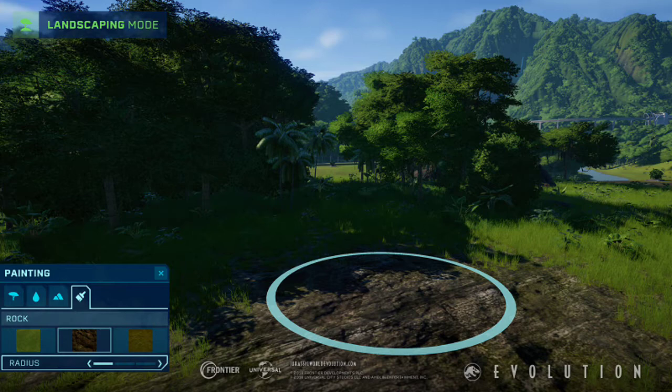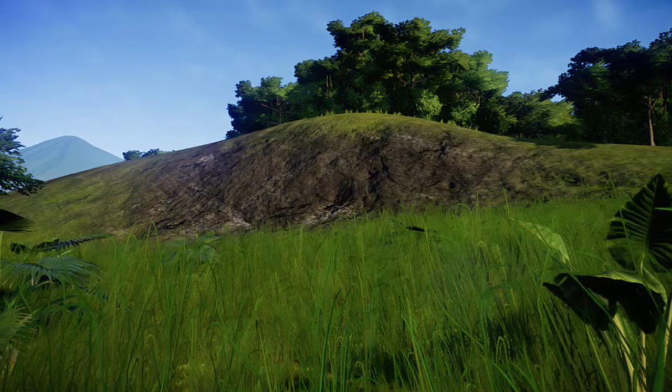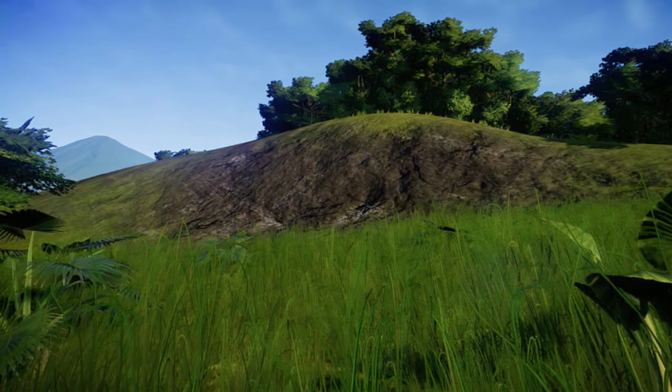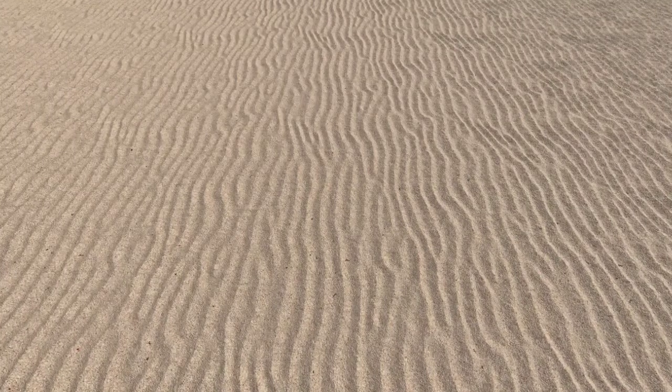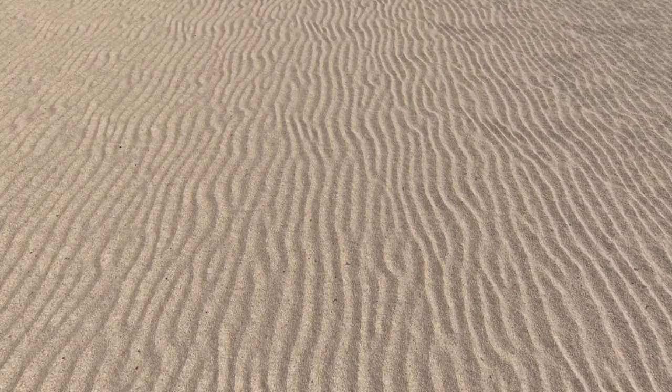After a little over a year of asking and pretty much begging Frontier for something like this, Frontier finally gave us what we wanted — because Frontier actually listens to us, despite what some people in this community think. Alongside the Claire Sanctuary DLC, we were also given an update that included terrain tools, with stuff like rocks, mud, dirt, even gravel on Isla Peña, and the long-awaited sand terrain tool.